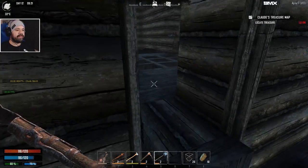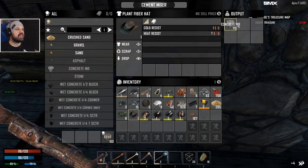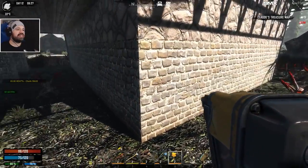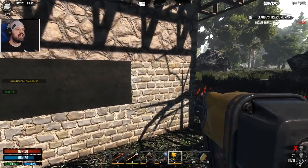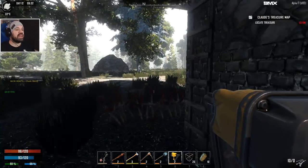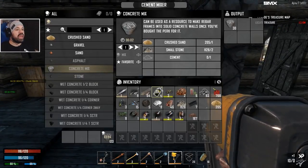We took up a good bit of sand and now we have concrete mix — 156. We can upgrade seven whole blocks — let it be the back wall. It's all gone — seven, eight, nine. We need 110 more to upgrade that whole side of the wall. Once that side is done, concrete is just concrete — we then have to make reinforced concrete out of it, so maybe we should make another cement mixer.